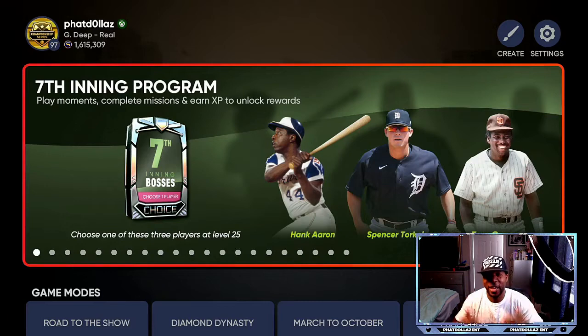So you can see the new seventh inning bosses: Hank Aaron, Spencer Turkelson, and Tony Gwynn. And there are a lot of great rewards on the path to getting these seven inning bosses.